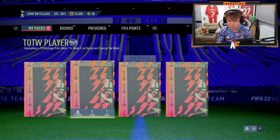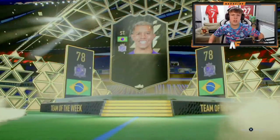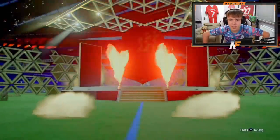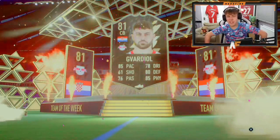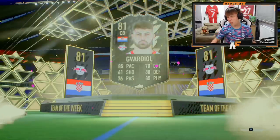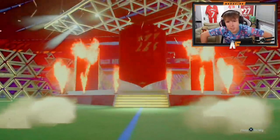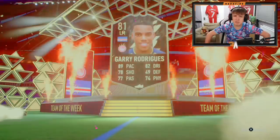Team of the Week player pack number two for Max — next one is not going to be a walkout. Who's this? Douglas Vieira. Not too good. Team of the Week player pack number three — 85 pace centre back, 80 defending, 85 physical, Gavardial. Not that bad. Penultimate player pack — it's not a walkout. Who is this? Gary Rodriguez. Interesting.